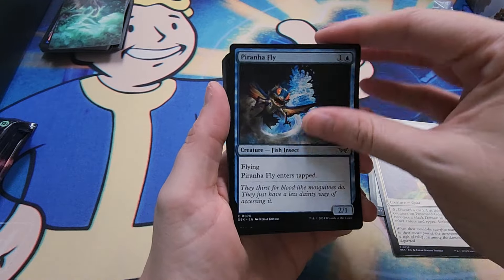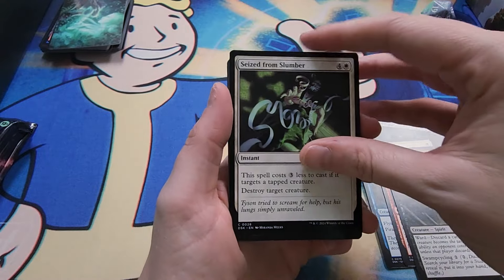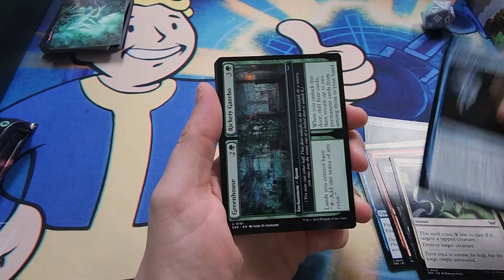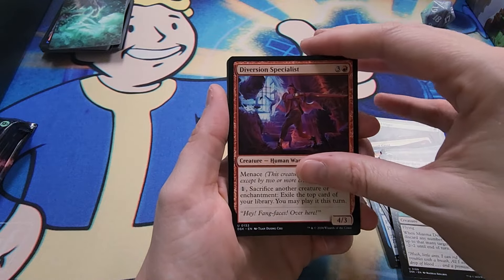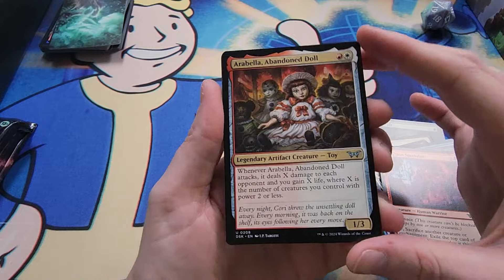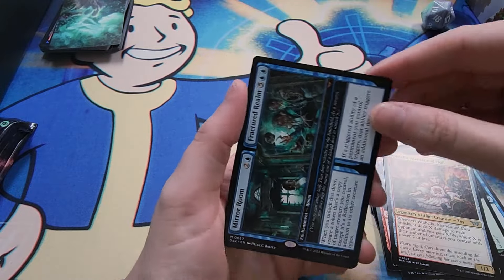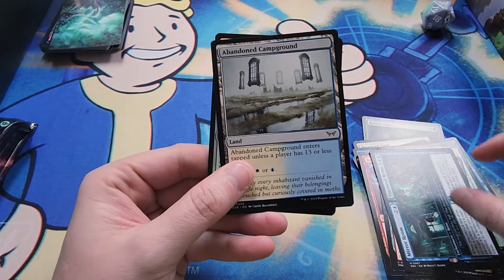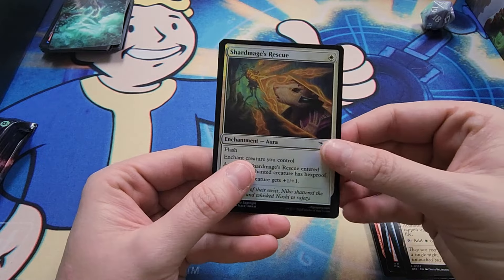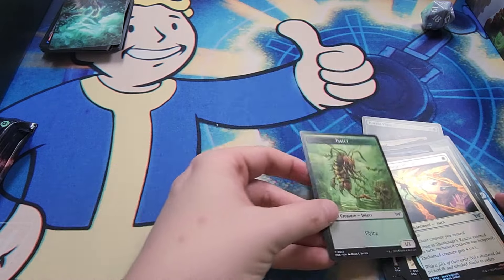Another goat, another fly. In our pre-release it was really weird because a lot of the packs had a lot of repetition. We got Arabella Abandoned Doll - like the Annabelle reference. And we got the blue mythic room card. Abandoned Campground, Shard Mage's Rescue, and an insect token.